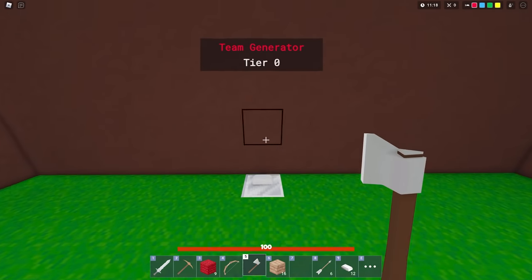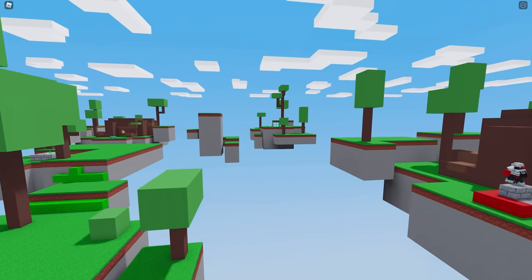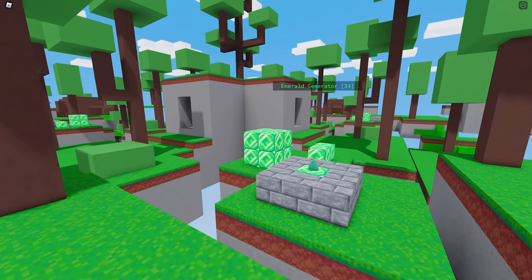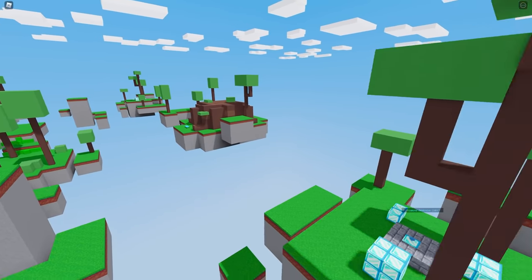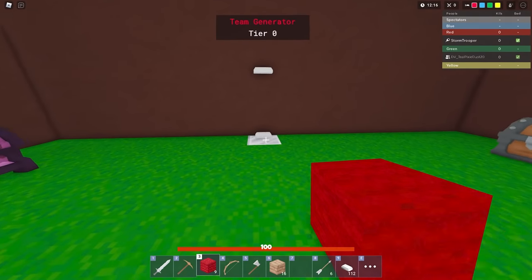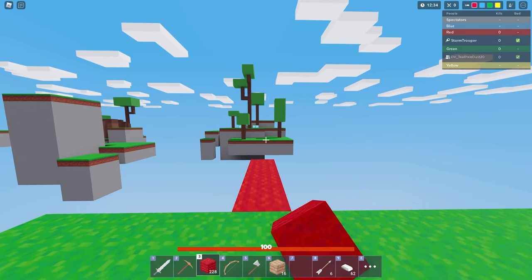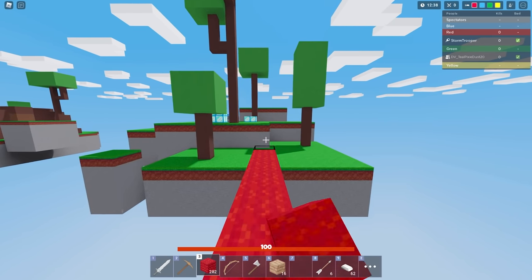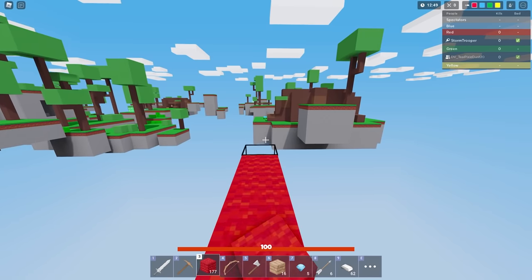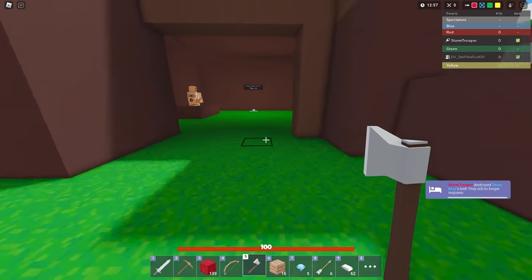Now let's go get some diamonds. They're over here — you'll see little diamond blocks that indicate the diamond generator is nearby. Similarly, emerald blocks indicate emeralds are nearby. You can see the timer for the diamond generator counting down until it drops again. For bridging, point your mouse slightly above where you're trying to go and spam click — watch for the black block outline and just keep going. That's a great way to speed bridge. You can bridge all the way across to the enemy team this way.